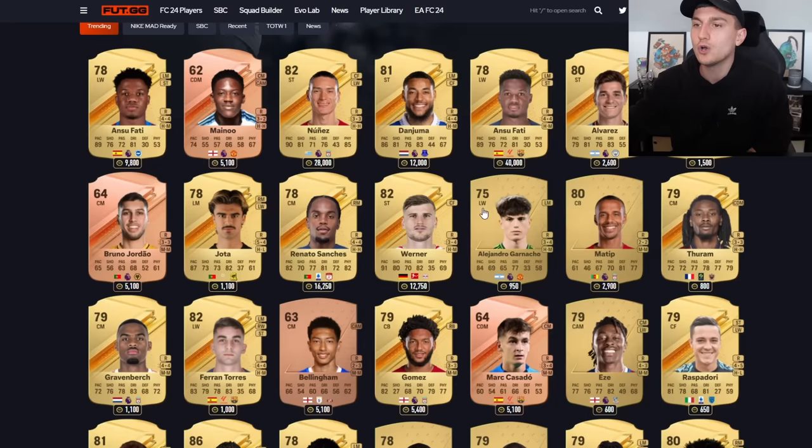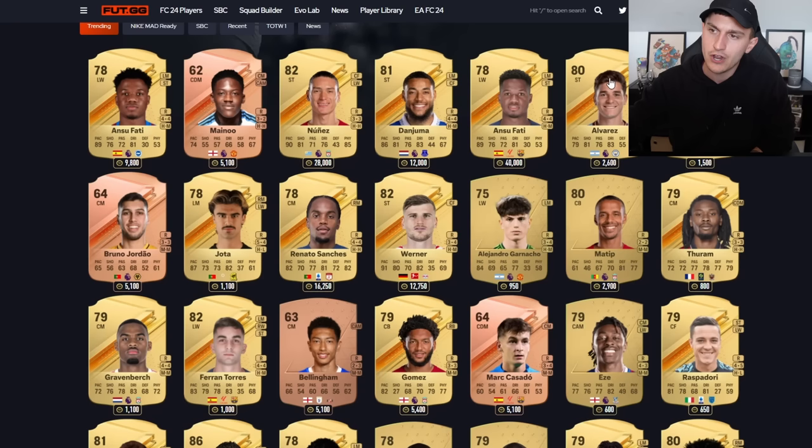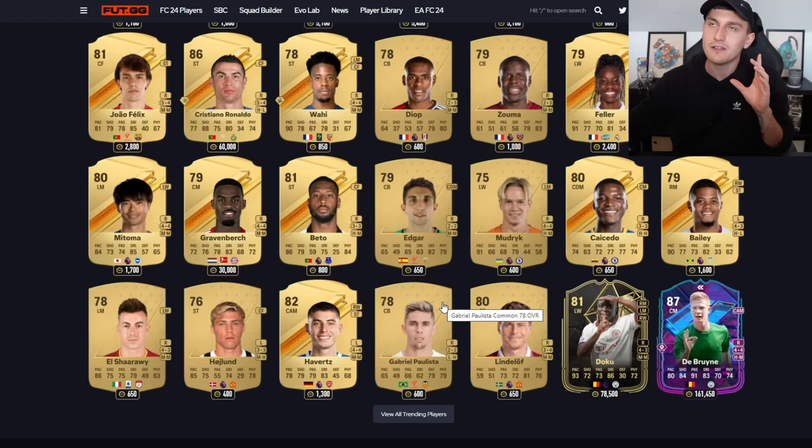The good options to use are Nunez as your first option, Dan Juma is another good option, Werner is an option as well, and Alvarez is also an option. If you scroll down there's not really too many others - maybe one or two. You could go for Haaland if you wanted to, but pick players who fit into your team first and foremost.